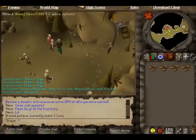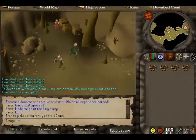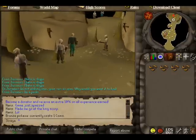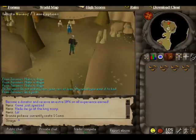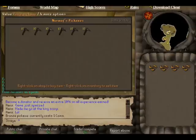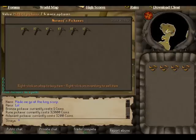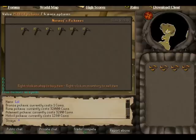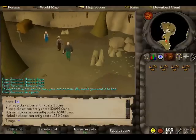You could also sell your ores to the general store here while mining. Here are the prices: 32k for a rune pickaxe, 3.2k for adamantite, and 1.2k for mithril — just in case you need to know. I've only got a couple more spots, including a couple in the wilderness, and then we'll wrap it up.